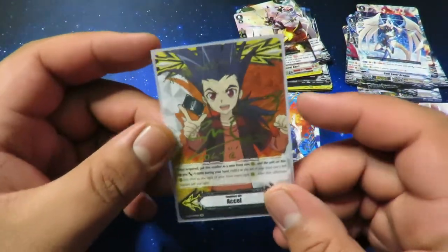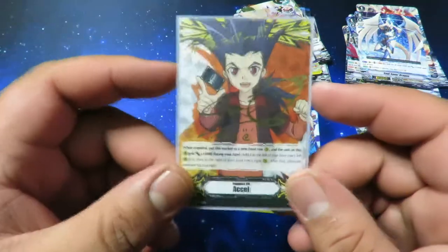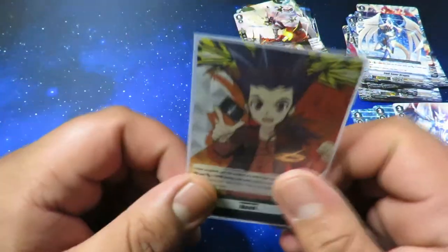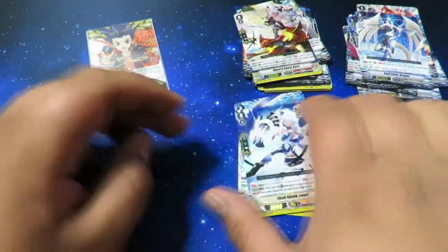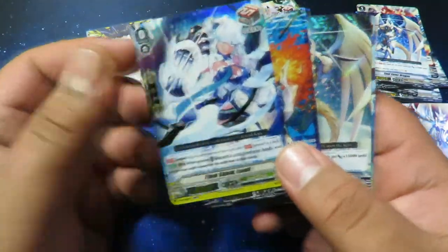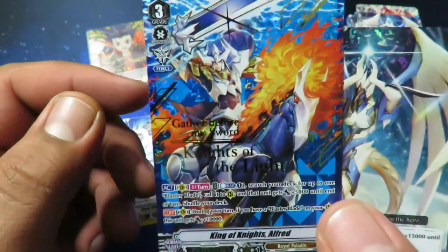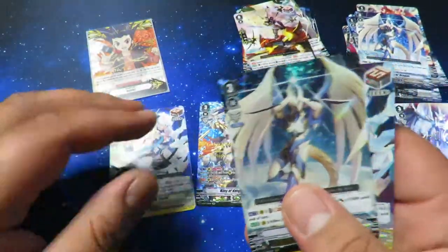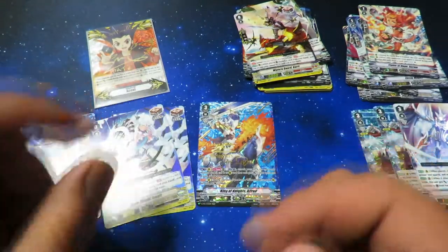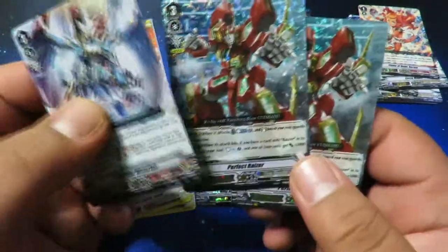Sorry about that guys — my camera just kind of cut out for some reason. But yeah, this was the start of the pull — the boxes. We pulled a signed Kamui gift marker, which is a huge sign I should do a Nova Grappler build. These are the cards for the Royal Paladin build — the perfect guard, Knight of Alfred, King of Knights Alfred SVR — that was really sick. We got Soul Saver Dragon — pulled two of those — another perfect guard, and our VRs: Dragonic Waterfall and two Perfect Risers.